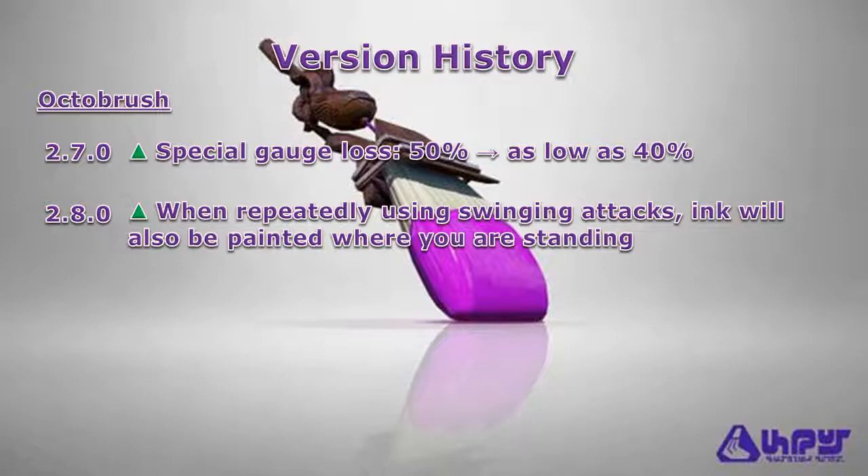As for version 2.8, when you use your swinging attack, your ink will also be painted where you are standing, which can come in handy if you find yourself accidentally stuck in enemy ink.